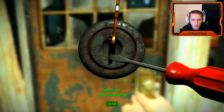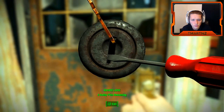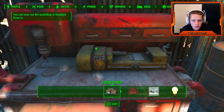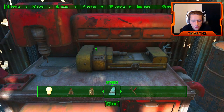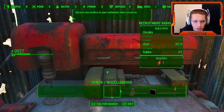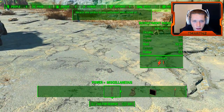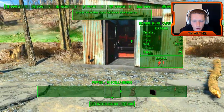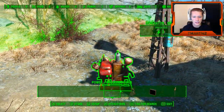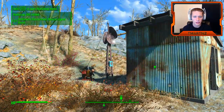I think we just broke one. Workshop bench — structures, furniture, decorations, power, defense, resources, stores. Power miscellaneous — it's right here, recruitment radio beacon. We have that. We need one power — and we have the beacon back behind here, so now we're just going to attach a wire to it. Boom. Recruitment radio beacon is done.